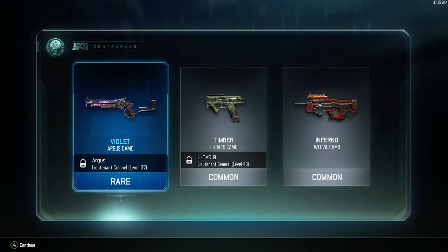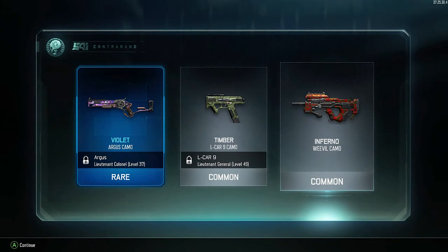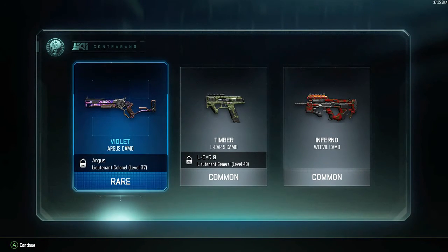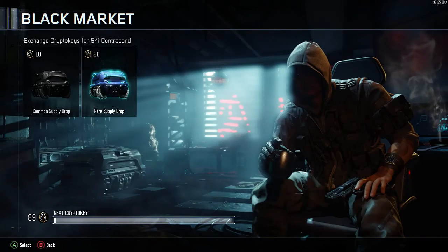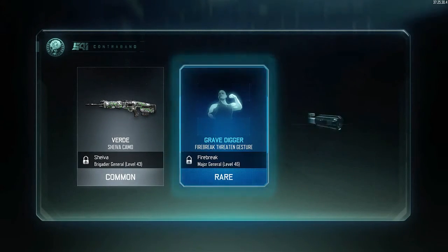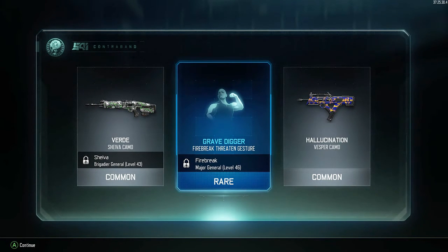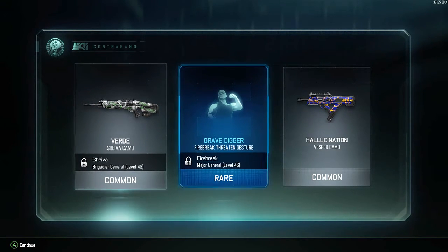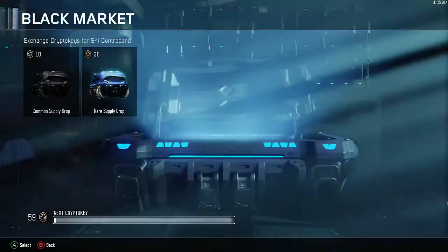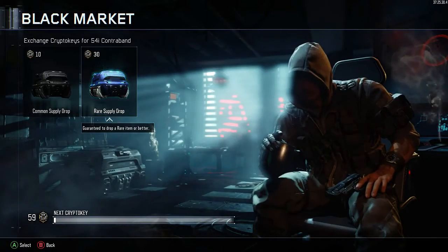There are a couple guns that I do need to unlock, but I have my setup that I like and I doubt I'm gonna change it just to unlock those guns. I use the black cell — that big cannon for shooting down UAVs. Oh, grave digger! I don't have that — the specialist weapons, that's what I was trying to say.